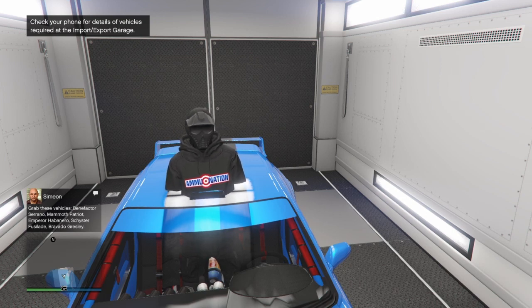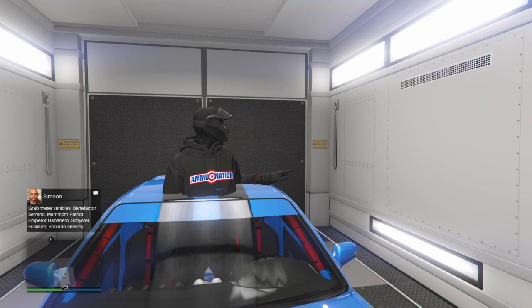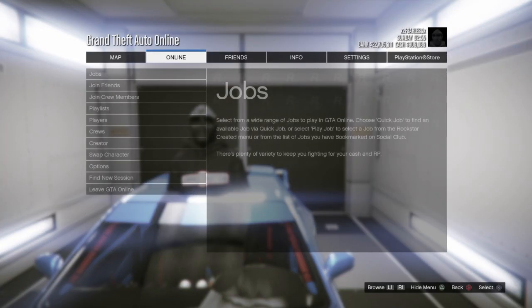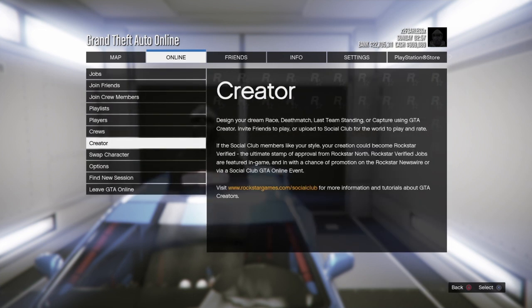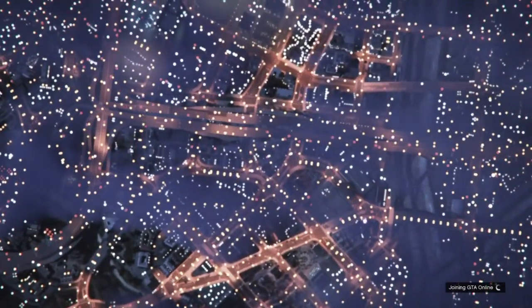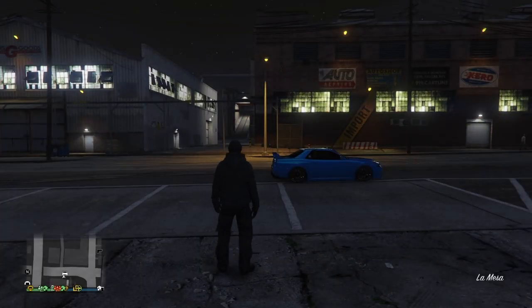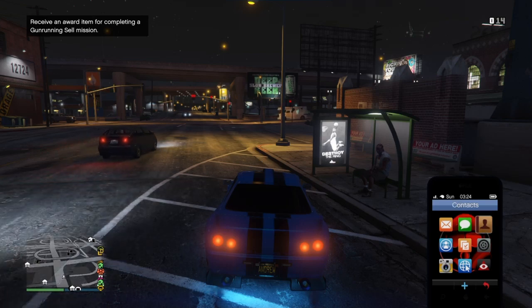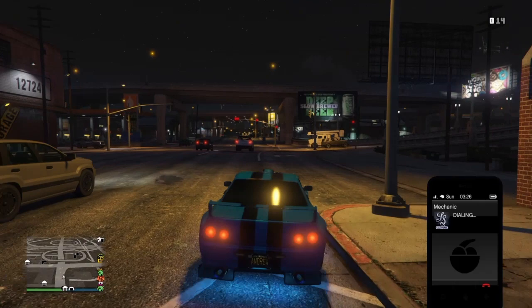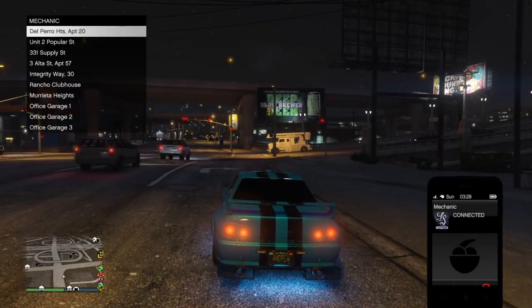Once you're in the MOC, if you want to rinse and repeat and keep duplicating, just drive your Elegy out, drive it over to your garage to get the 'garage full' alert, then repeat. Once you're done duplicating, join a Creator session to go into a new session — this makes the duplicates appear. If you stay in the same session, duplicates won't appear until you join a new one. As you can see, after joining a new session and ringing my mechanic, I have one more duplicate in my second garage.